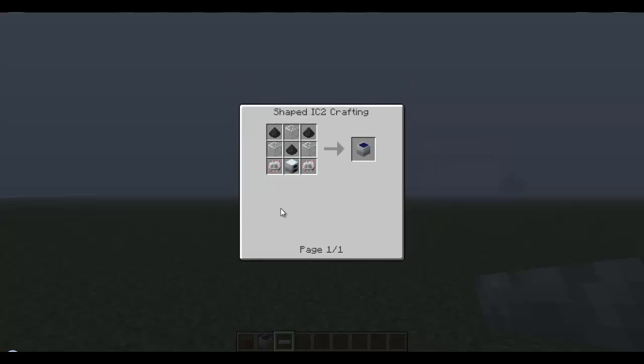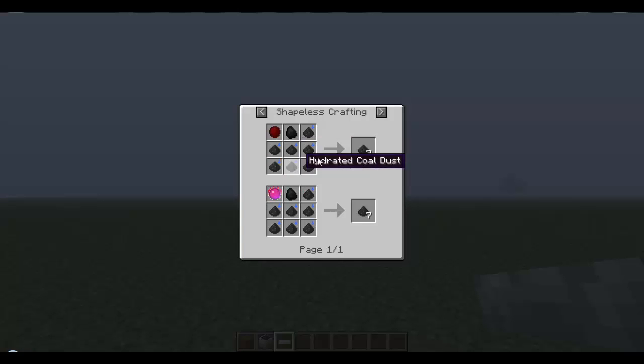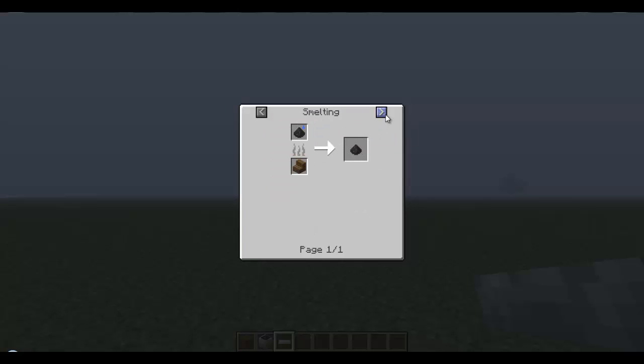To make the solar panels you need three coal dust, three pieces of glass, two electronic circuits, and a generator. To make the coal dust, I think you need a macerator — or you can use shapeless crafting. Actually, a pulverizer, sorry, you need a pulverizer too.